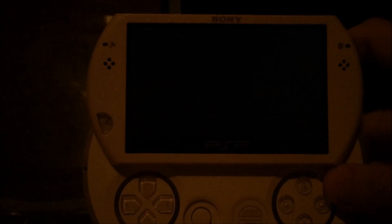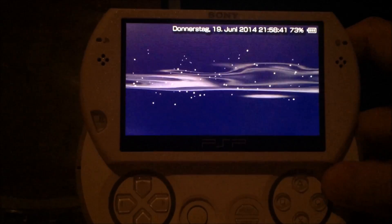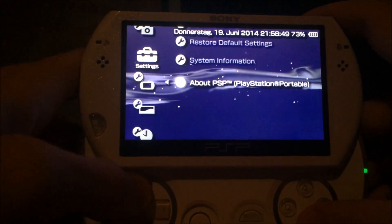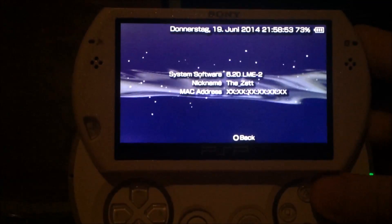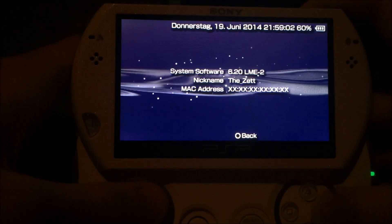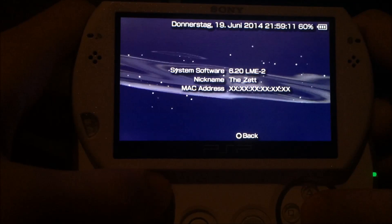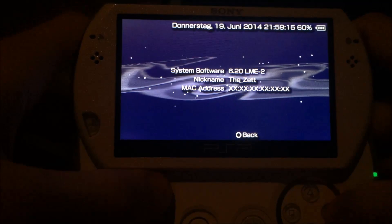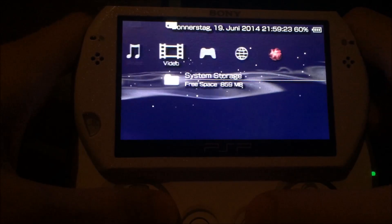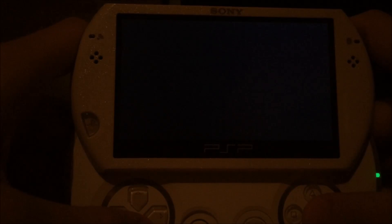It's something on my PSP Go. As you can see it takes a while to start, but this has something to do with the permanent patch. If you're running firmware 6.20, you can instantly boot into the custom firmware, and it's also possible to instantly boot into the recovery menu. I'm running 6.20 LME2. The 6.20 ME2 and LME2 are basically the same as the 6.60 ME2 and LME2 — only the base firmware differs. Same features on the Go: Inferno driver, new recovery menu colors, and new Inferno settings under Advanced and Advanced Config.